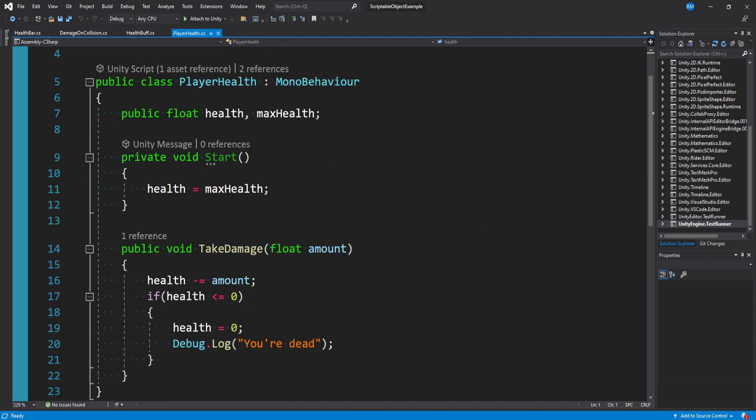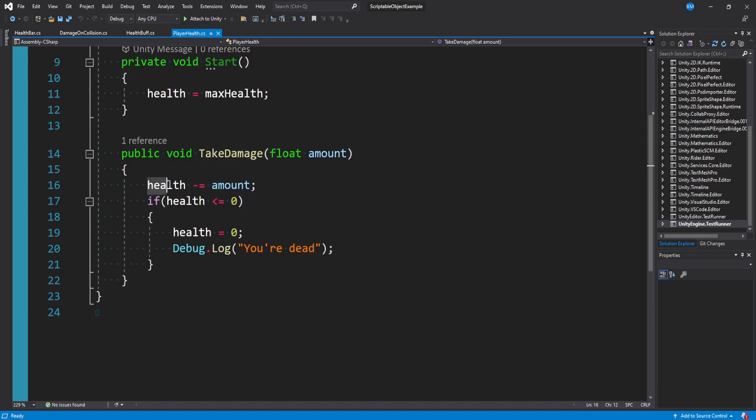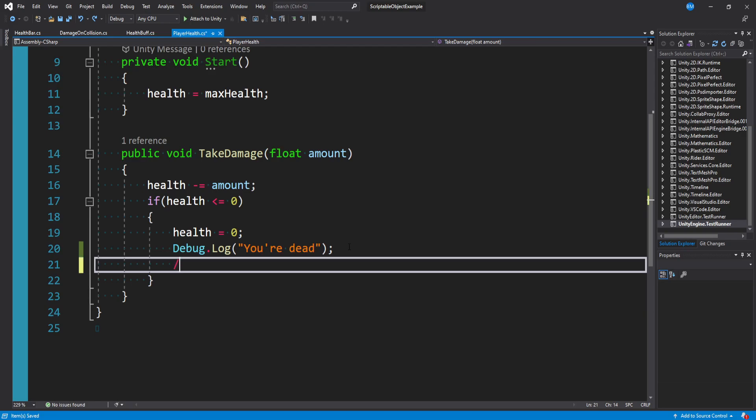This is my PlayerHealth script. We have a health and a max health. At Start we set health to max health so it resets automatically when I restart the game. I have a TakeDamage function - we pass in 25 from the enemy script and say health minus equals amount. If we're ever less than or equal to zero we cap health at zero, and right now we're just doing that debug log you're dead. But really instead of logging we'd like to display our game over screen.